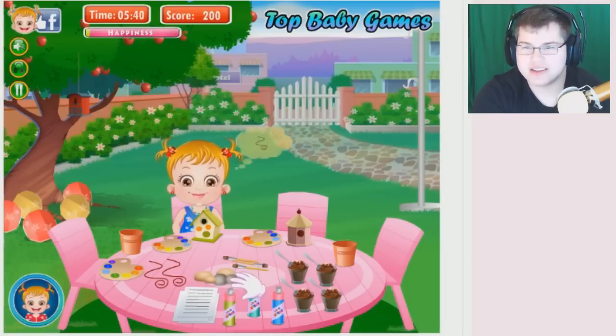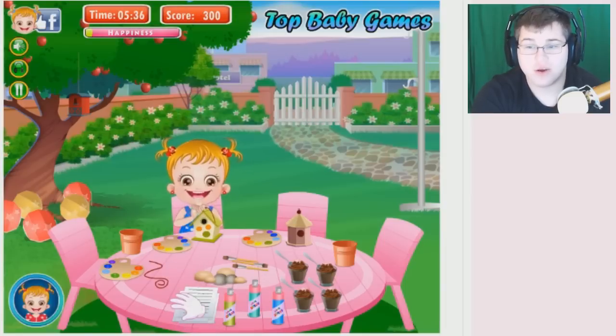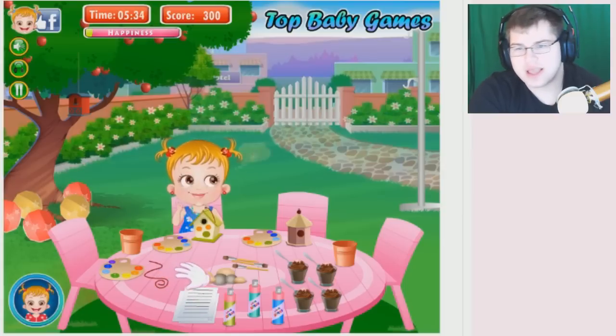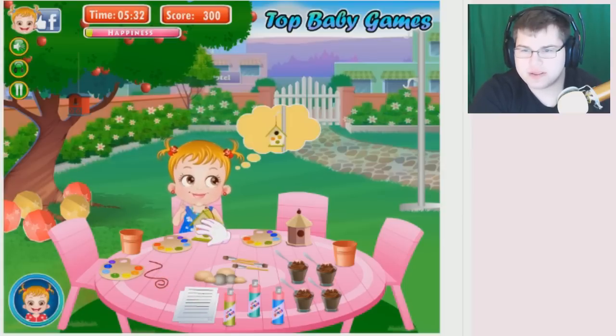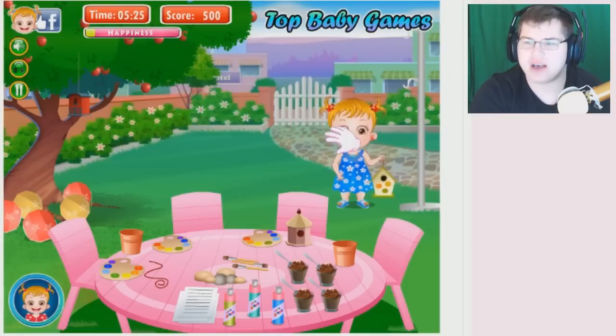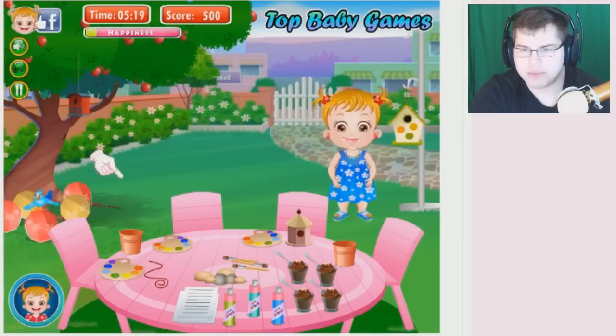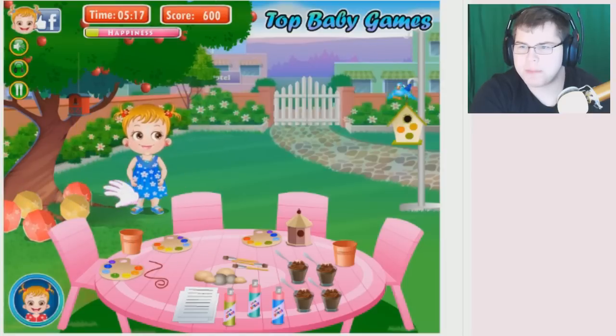How is this a garden party? You need some string — hopefully I hang myself with it. Let's put the birdhouse up. You need the birdhouse, don't you? There little bird — you want to play with the bird? You scared the bird away.